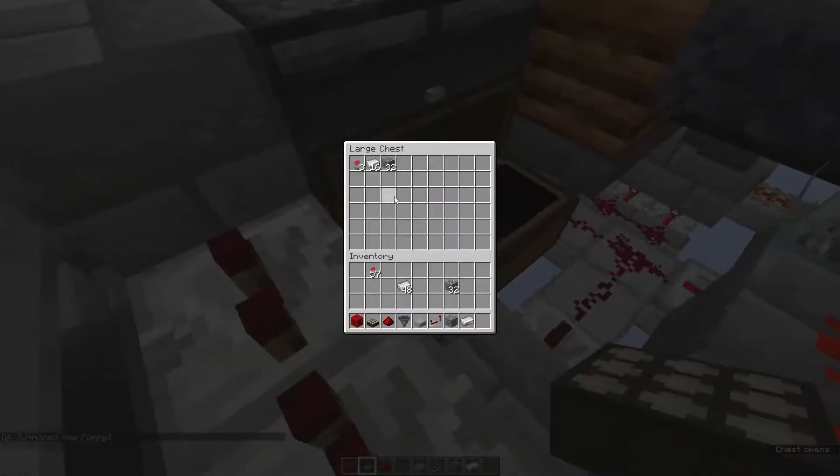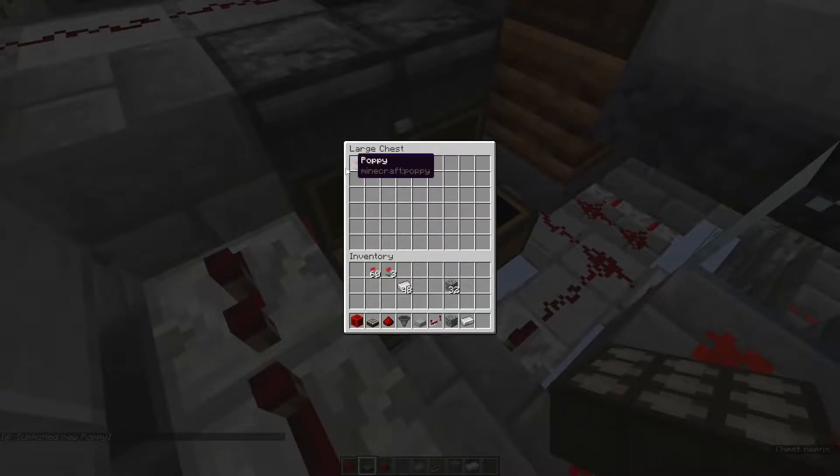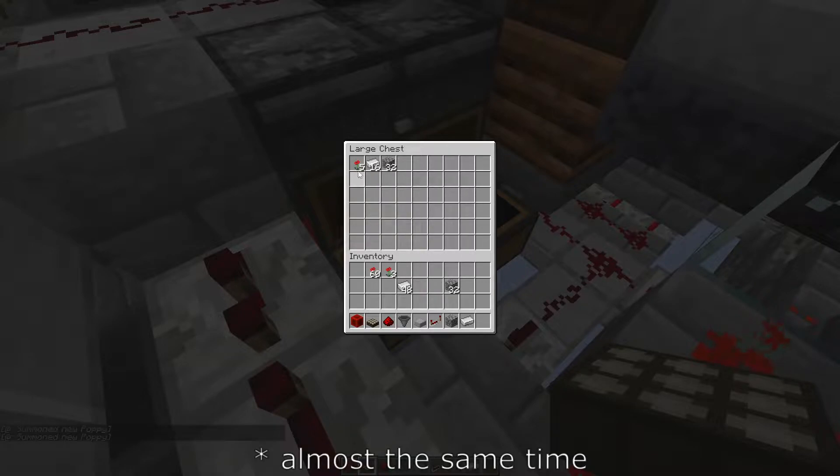One thing to note: if you hook up the storage system to a farm, say an iron farm, the hopper minecart would start sorting an item like a poppy, and then you get another item from the farm. At some point you sort that with the hopper minecart and your farm is producing more. What happens is other items may not be sorted if there's constantly just one item coming in very sporadically. So what needs to be done to not lower the performance of the sorting system is that items need to be arriving in batches, which makes the system more efficient. It takes the same time to sort five poppies as sorting thirty poppies.